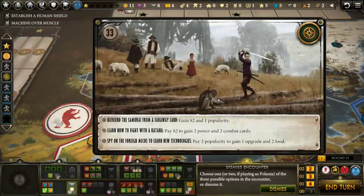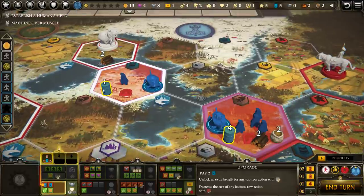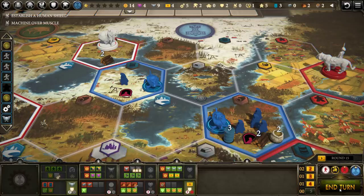We did get an event for moving my person. We're watching a samurai and her monkey. Options: befriend the samurai — gain two dollars and popularity. Learn how to fight — pay two, gain two power and two combat cards. Spy on foreign mechs, learn new technology — pay two popularity, gain one upgrade and two food. We only have two more upgrades to go and we have all the oil we need for that. We have a good amount of power and some cards as well. We're going to pay oil and do this — we'll eat that one oil and complete the upgrade.